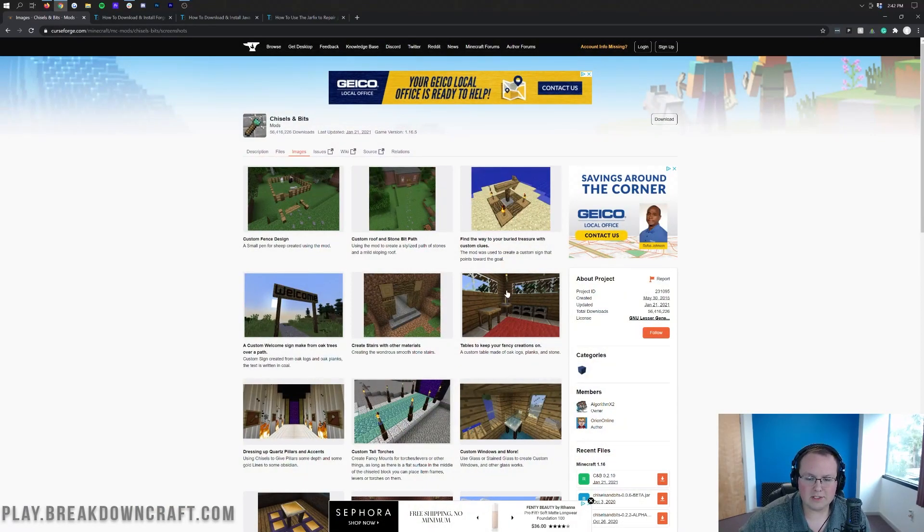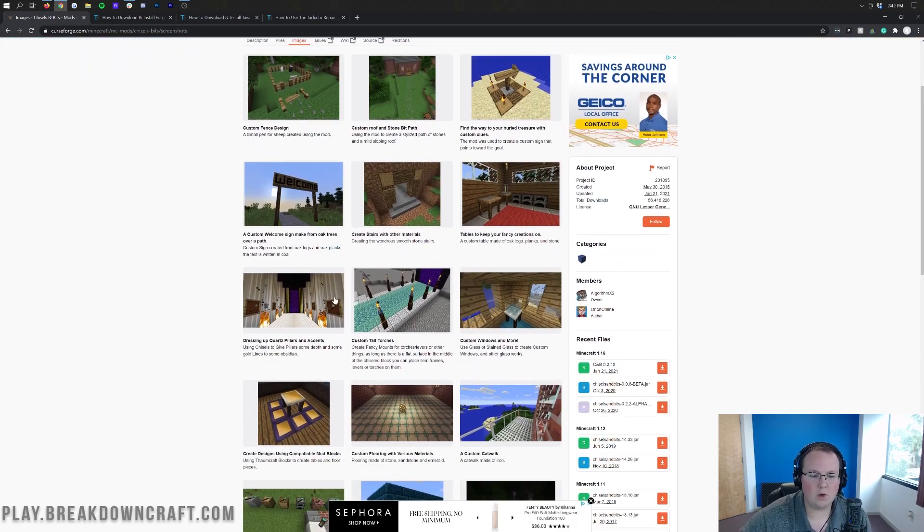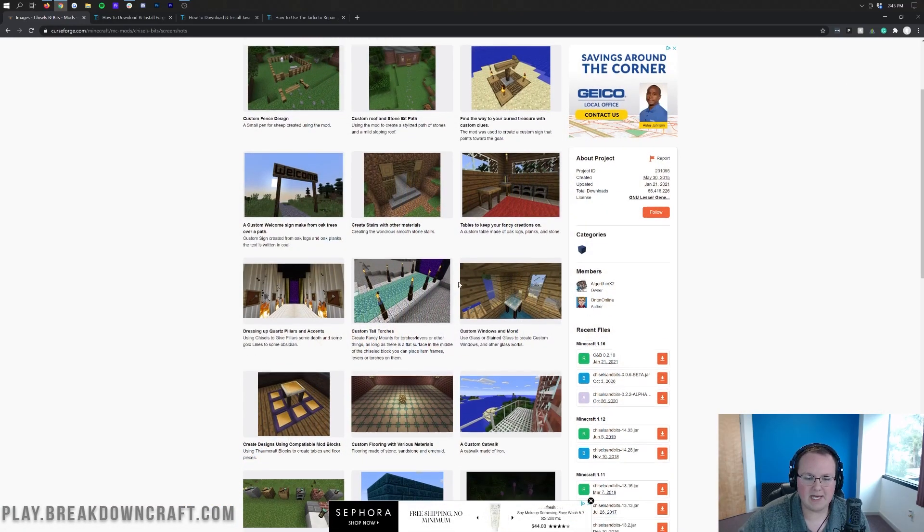If we move on, let's look at some cooler ones here. Different welcome signs — a custom welcome sign done with the Chisel and Bits mod, all basically done one by one. The lines in these blocks here, the gold right here for example, all of that's done with Chisel and Bits.